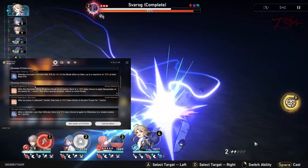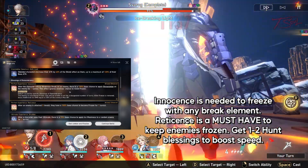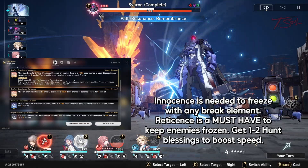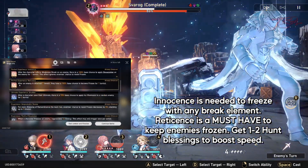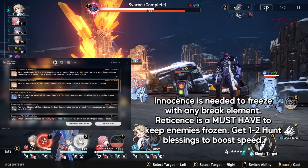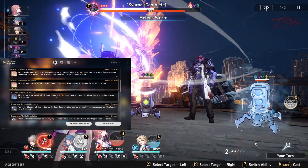For Blessings, Innocence is a really nice one since it lets you freeze enemies when they break. And since Sparok has no Ice weakness, this lets others be able to freeze him. I also love Retisens — every 6 or 5 hits will give you a chance to freeze the enemy. Grab 1 or 2 Hunt Blessings that increase your speed, and this can help permafreeze even bosses.